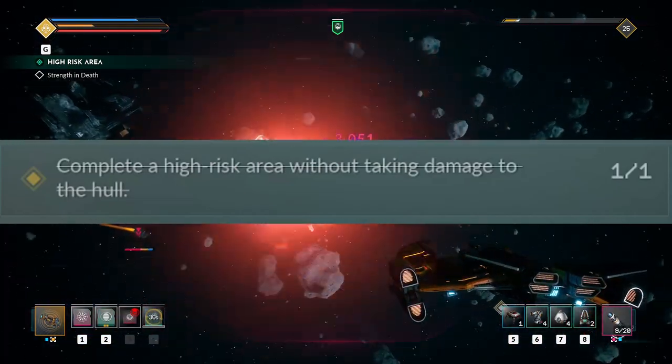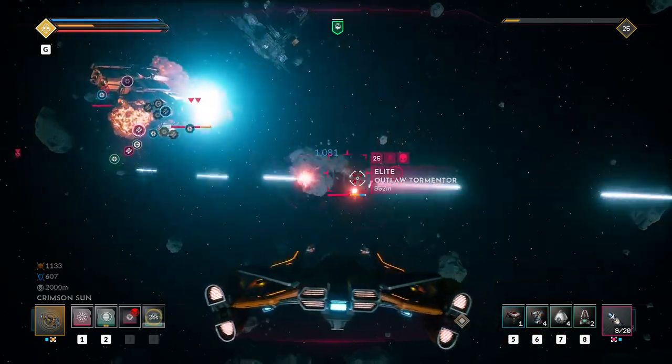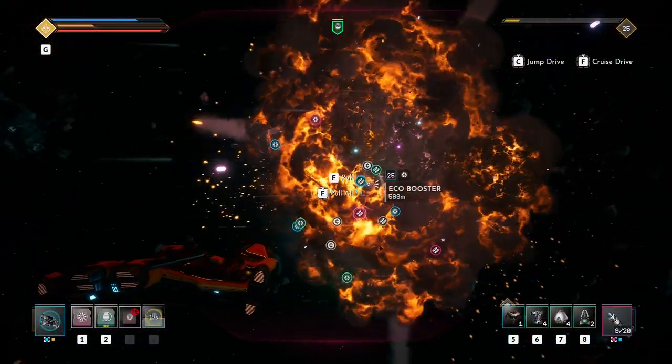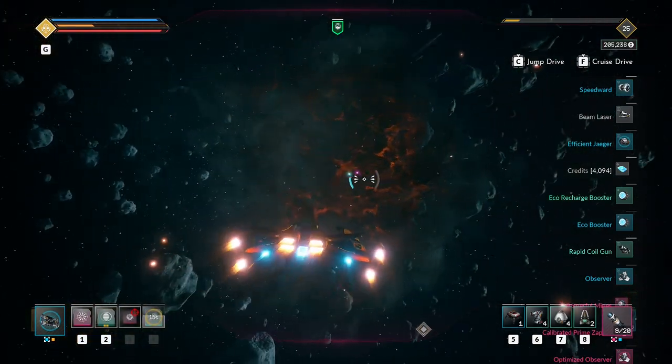The third challenge wants you to complete a high risk area without taking hull damage. I would recommend trying to complete this one while attempting one of the other two mentioned previously, as this is also pretty straightforward. Although if you're struggling a bit, try using a ship with excess shields like the Vanguard.